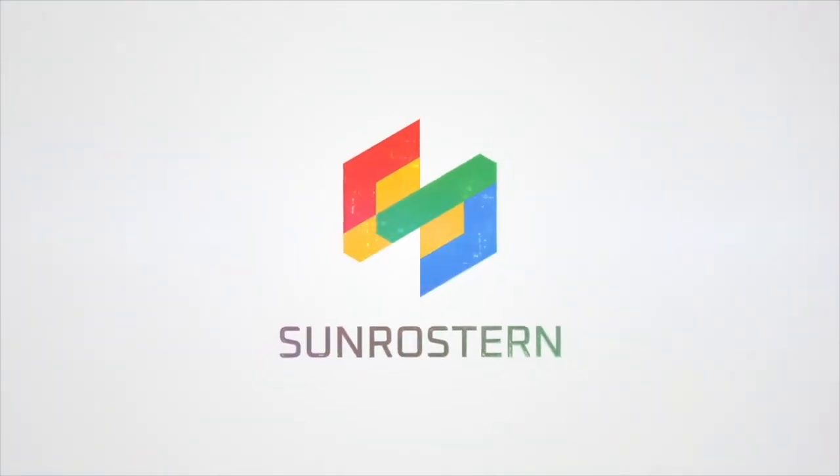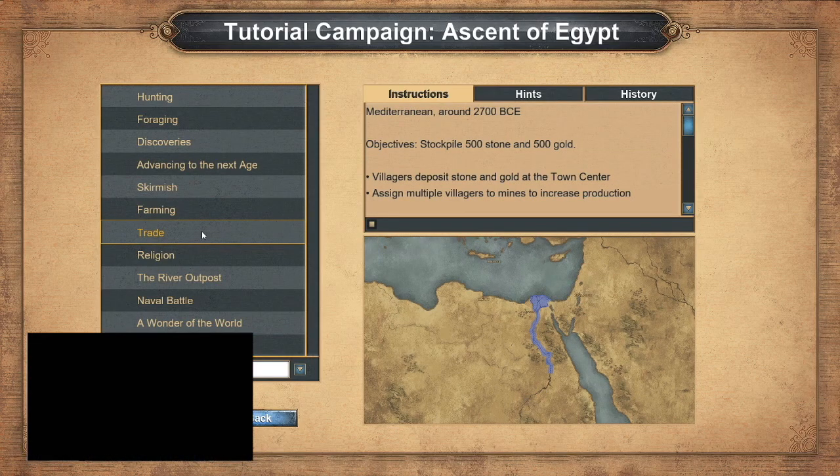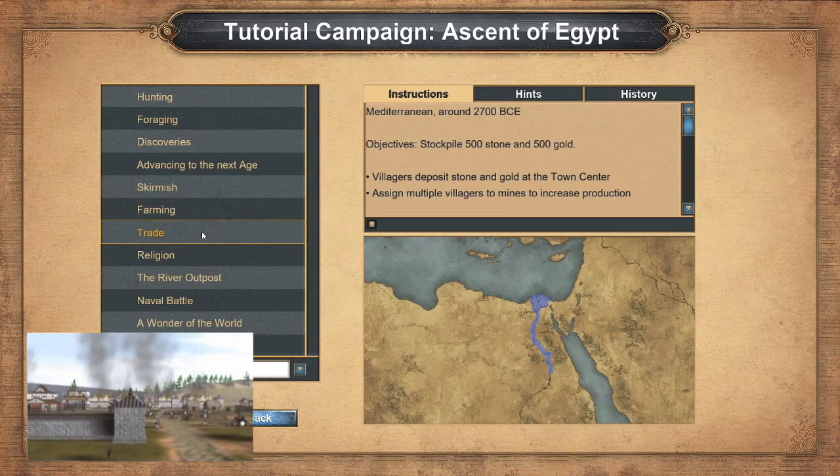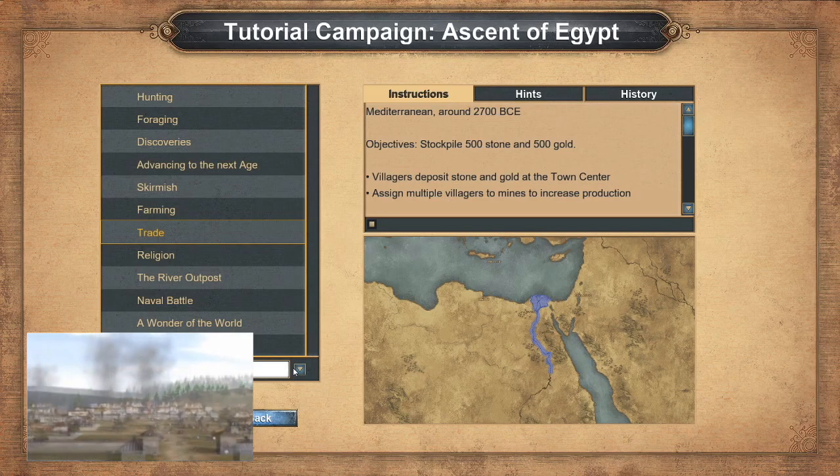Hello everyone, this is St. Rolstone, and this is Ascent of Egypt. The reputation of a united Egypt is spreading to all corners of the world, and trade has vastly increased your people's wealth.